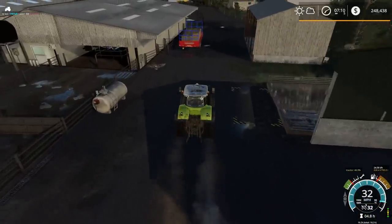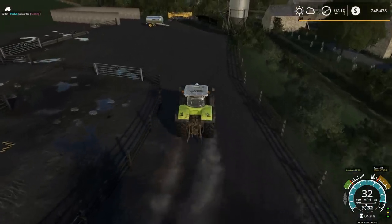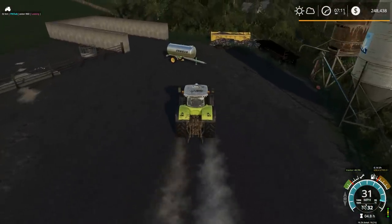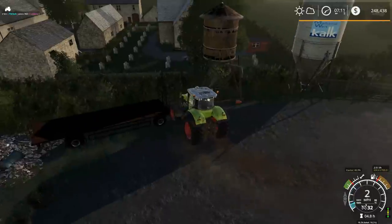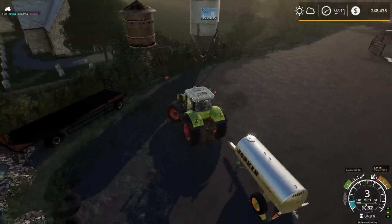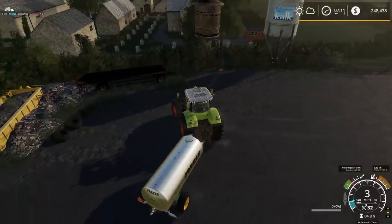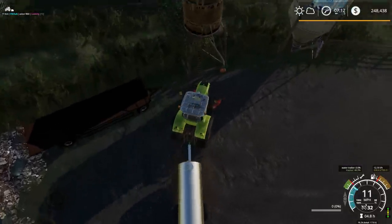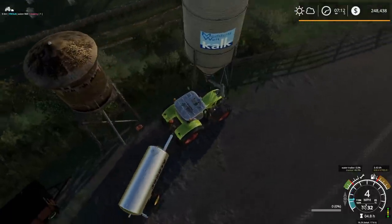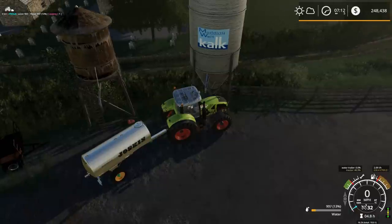That water tanker should be right down here. We're also going to have to get a front loader soon — probably some small tractor or whatever, maybe something with a new CSC set actually. There we go, some water. And the water is completely free — can't beat free water.